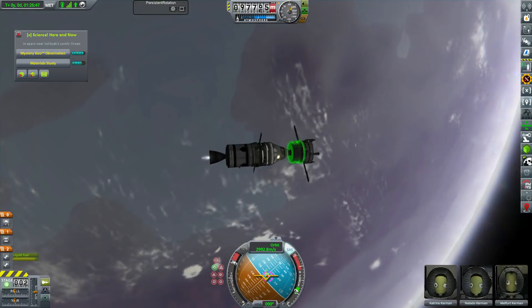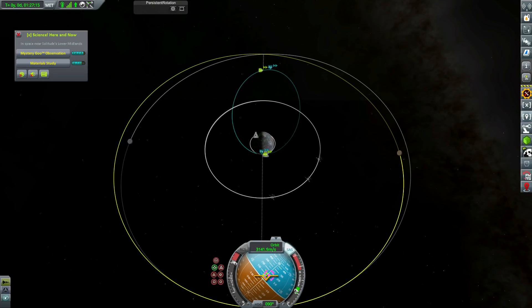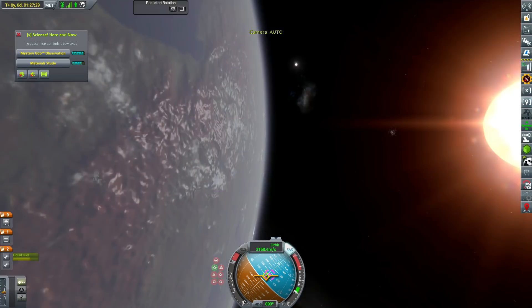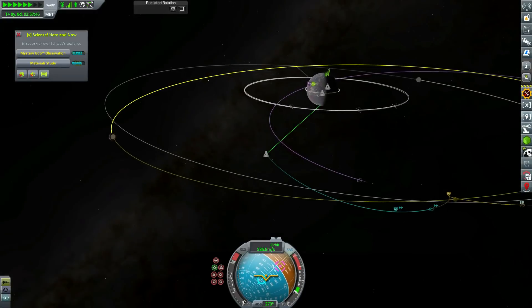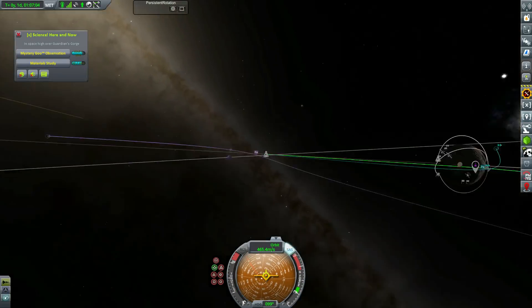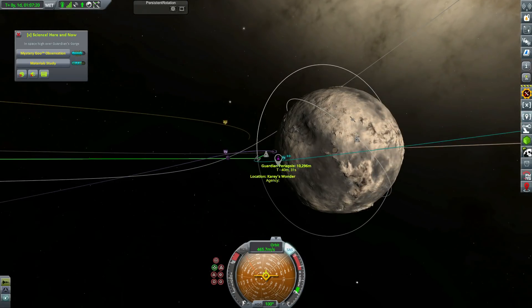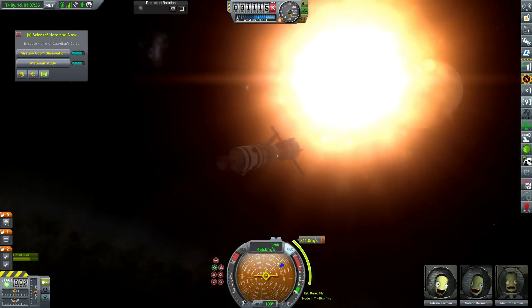Talos 1 is not a complete space station — it's just a mobile processing lab with some life support. It hasn't really got much in the way of habitation, and because of that the astronauts can only be up there for 12 days before they go crazy. That's a part of USI colonization. Gone are the days of sending single pod missions to Juna and having a Kerbal stuck in there for three years somehow keeping their marbles — they need room to stretch their legs, otherwise they basically go on strike.